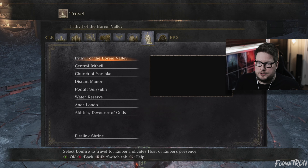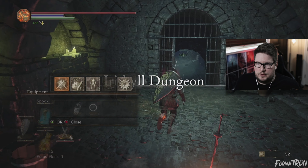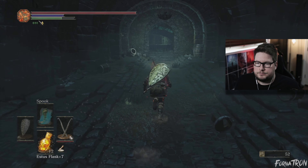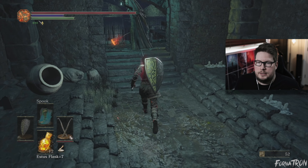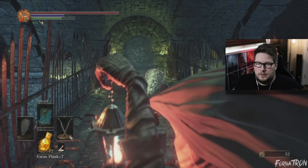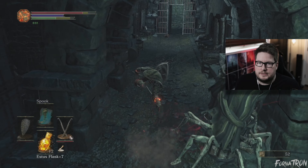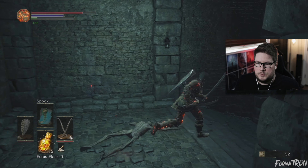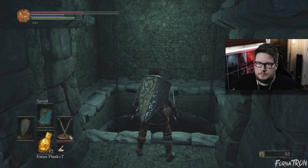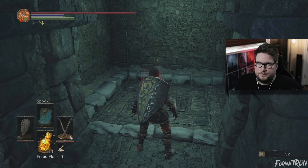Before we go any further, real quick — we're gonna go back to the Undead Dungeon and we're gonna open up all the shortcuts. Go through here, run through, drop down this doorway, go this way instead, open up that door, take the elevator back up, hit the switch down, and have good manners and send it back up.